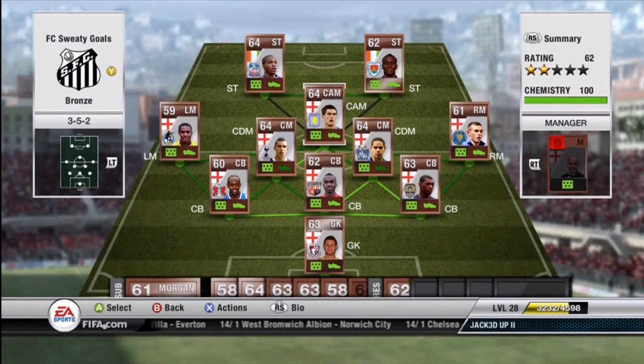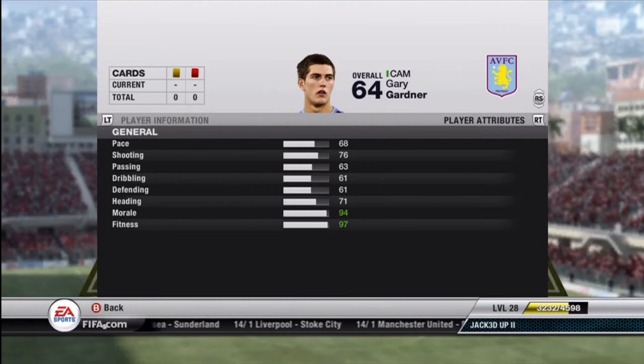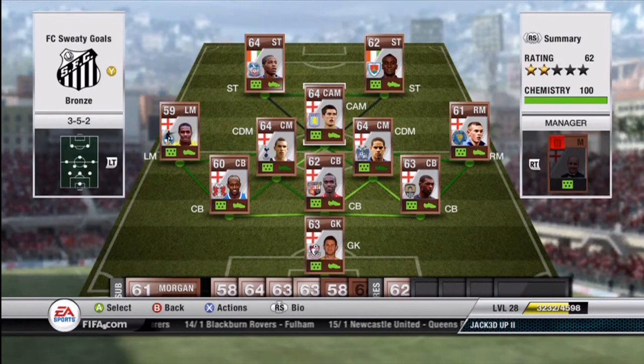At CAM, we have Gardner. He is actually in the Barclays Premier League, which is kind of funny because he's a bronze. He cost me 8,000 coins, and the reason I got him is because his shot is just unbelievable for a bronze card — 76 shooting, 86 shot power. He's very good at free kicks; I believe he has 86 power and then 71 curve and accuracy. Absolute rocket of a shot. He's 3-star skills and just very beastly. 68 pace is alright for the CAM position.